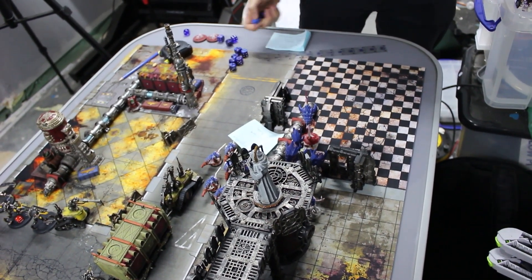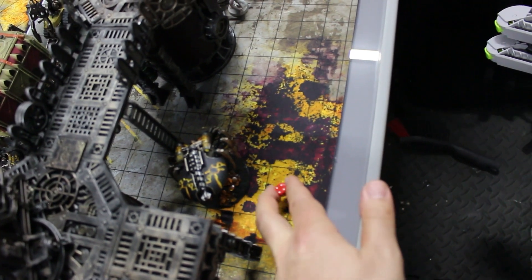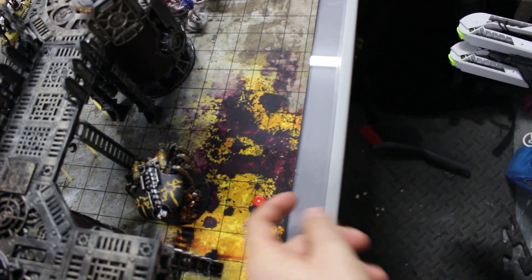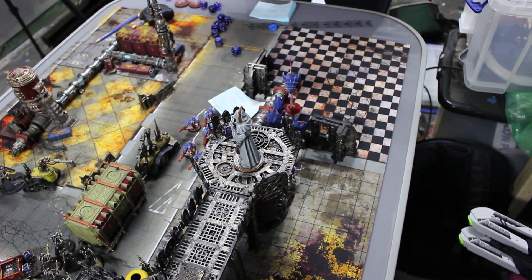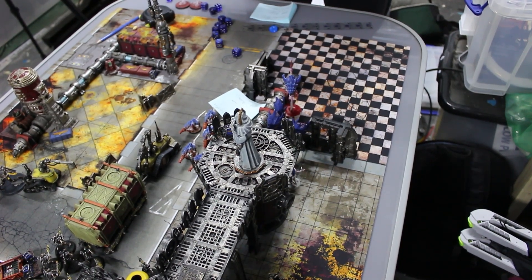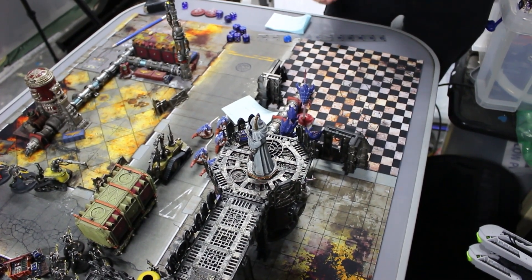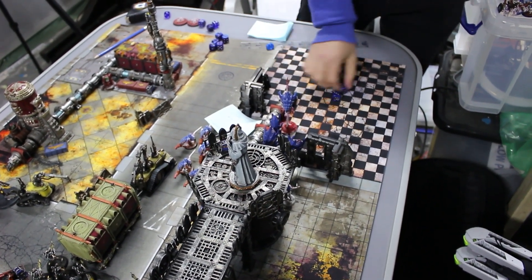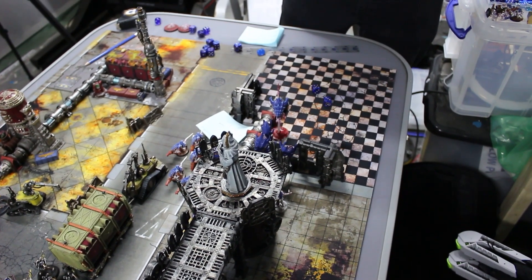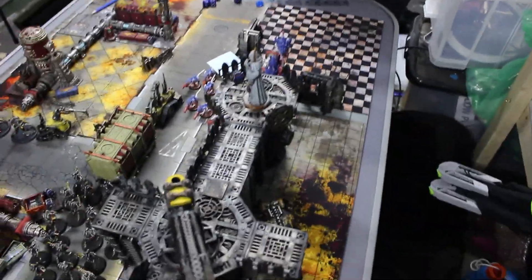The Zoanthropes attempt Warp Blast with three dice discarding the lowest, getting an eight. The Necron player attempts to deny and rolls eleven - denied successfully. That ends the psychic phase, and we move to shooting which will be quick.